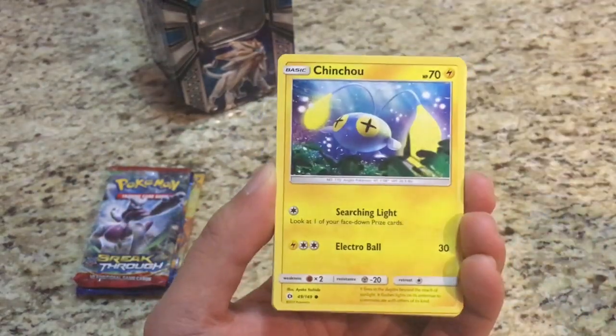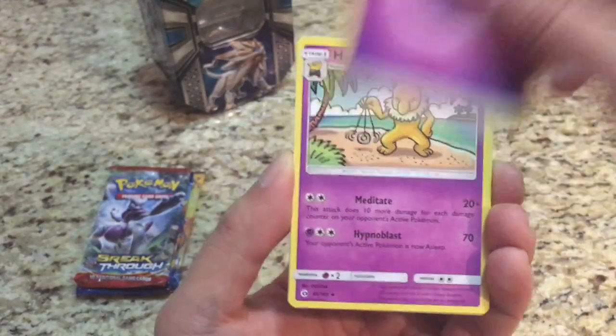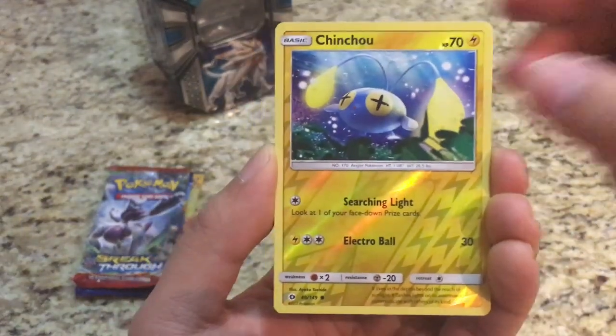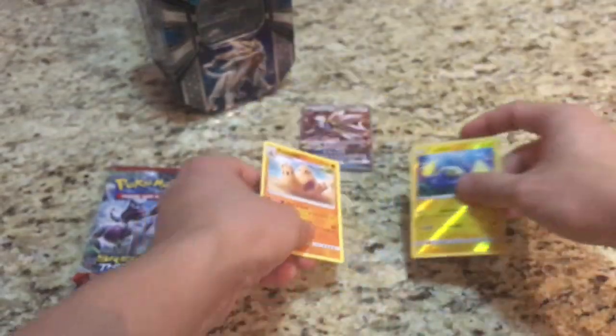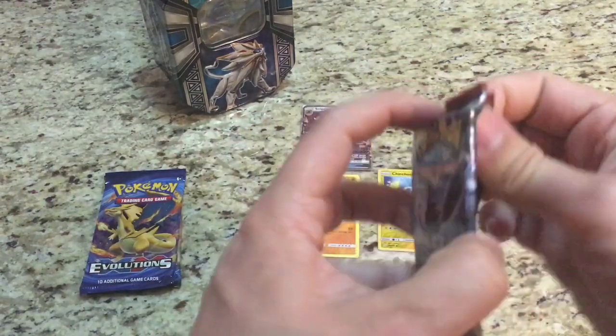The first Sun and Moon pack gives us Spearow, Dratini, Cutiefly, Chinchou, Mortal, Psychic Energy, Hypno, Switch, Yukumuku, and a reverse Chinchou. The rare is just a Palosand. Alright Breakthrough, let's see how you can do.